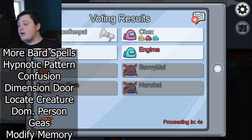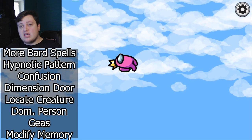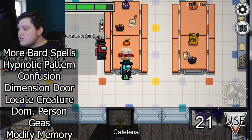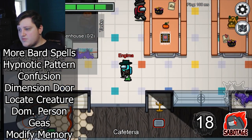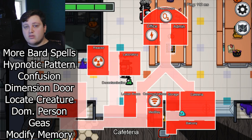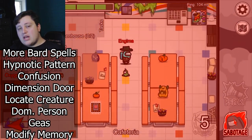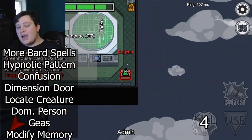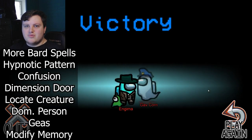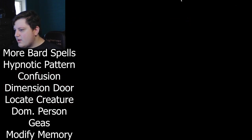Hypnotic Pattern basically simulates the taskbar going up at the exact same time you are faking a task, charming everyone into thinking you're innocent. Confusion — pretty self-explanatory. Dimension Door — just another cool teleport slash vent. Locate Creature — could basically represent cameras or logs to locate a player or target that you plan to kill. Dominate Person — basically when you dominate a person and tell them to throw someone off, vent themselves, or say something very stupid.